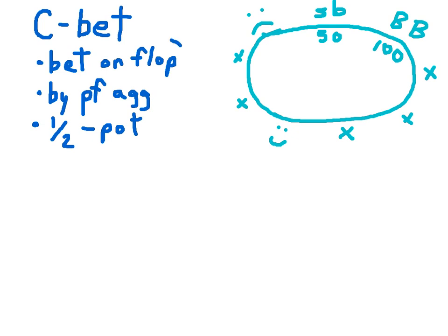The big kicker, though, is that all these things are true in addition to the fact that the person making the C-bet does it without a made hand. Not always, but more often than not, the C-bet is made without a made hand. Let's look at a table and do a hand example to hit these points home.